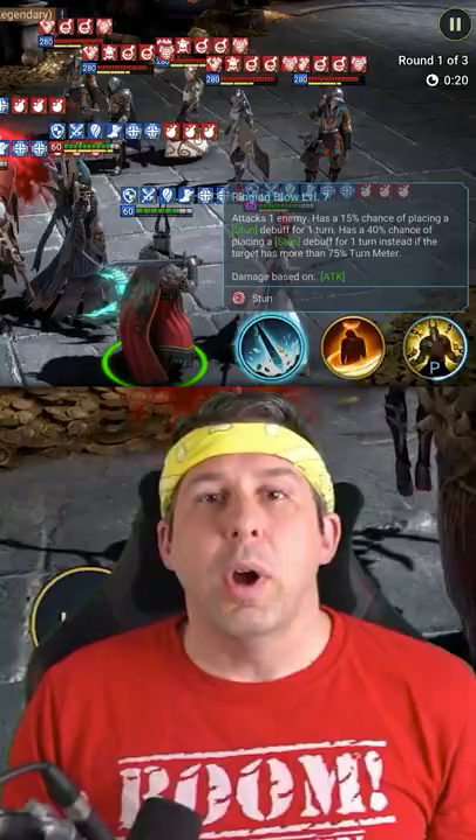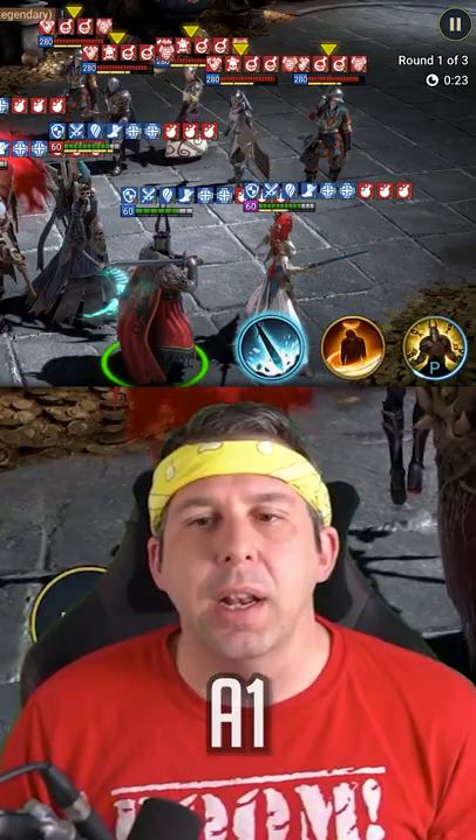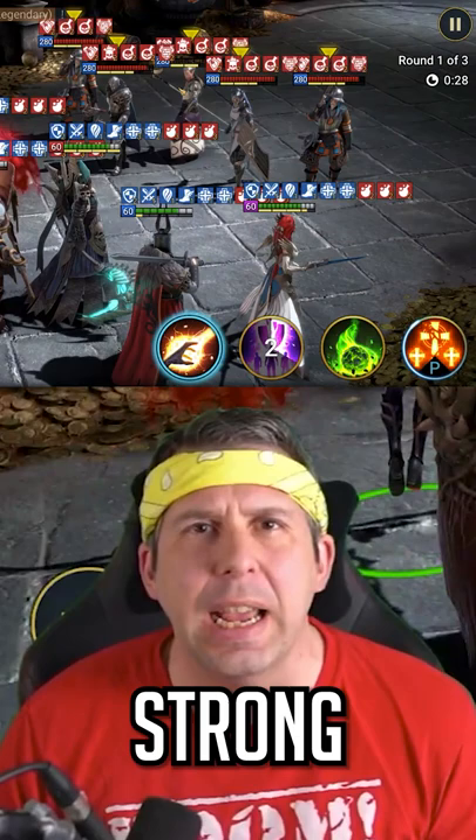Let's go and crunch! A1 has got a chance of placing a stun if they've got a lot of turn meter going on. What have we got? 168k — not bad.